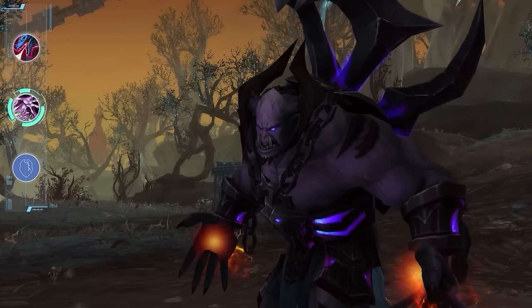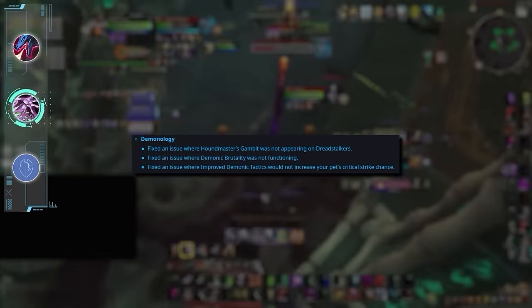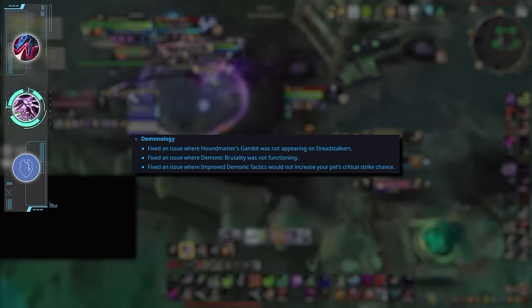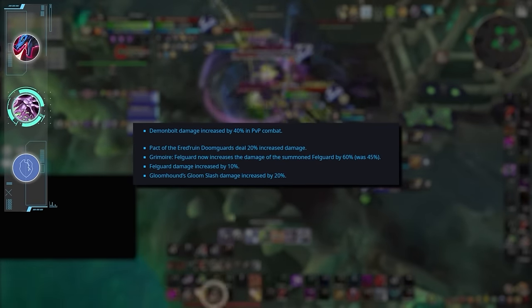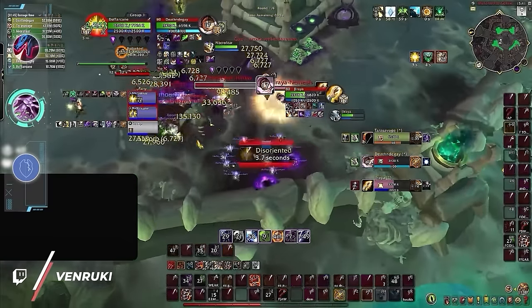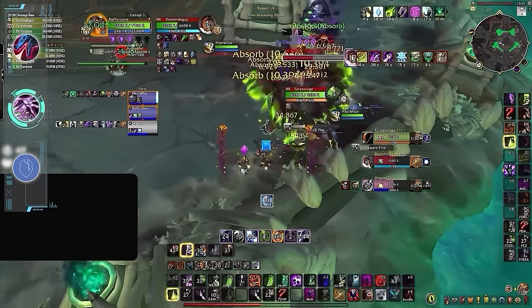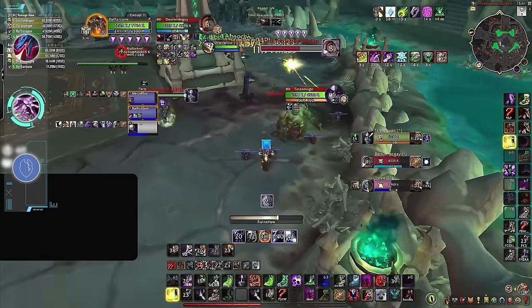Demonology is a total wild card, since it not only has a small sample size in the data, but until recently had three different bugs causing reduced pet damage. Demo had been bugged the entire first month of the season. After some buffs for the third time in a row, Demonology is looking quite promising. But even if Demo winds up being OP, it might not be best for beginners, since these days it has to hard cast far more than any other spec in the game and is a really easy target to bully for any melee cleave.